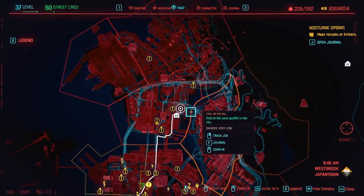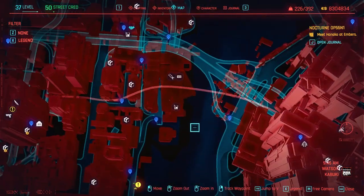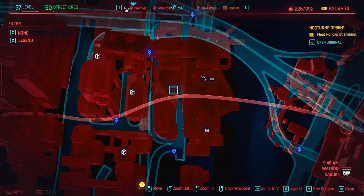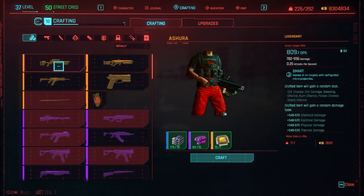First you need to find where the gun's schematic is located so that you're able to craft it. It's located at the top of the map in Watson Kabuki. If you go towards the bridge area over here, the mission you'll be doing is a blue one located right there, in a briefcase at the top floor. Once you get the schematic, here it is in your crafting section, and you'll be able to craft it.